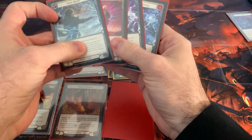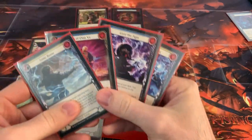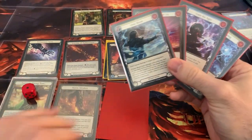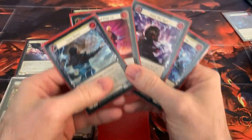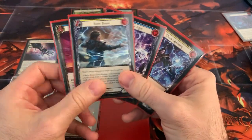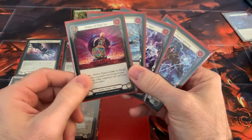So after my first turn I threw down that potion, and now it's my opponent's turn. They have a four-card hand, so they'll probably come at me doing some stuff. All I want to do is lay out this potion on my turn.